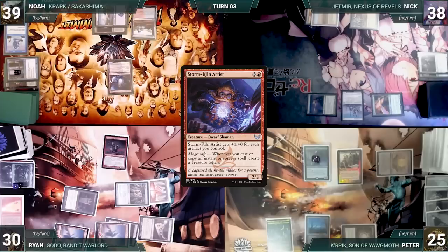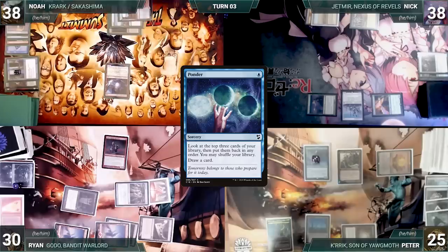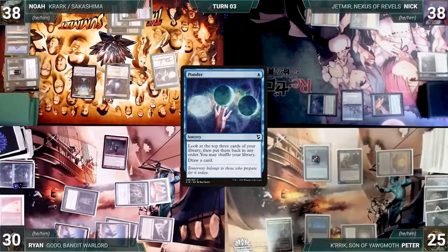Noah casts Stormkiln Artist, then taps Shivan Reef to cast Gamble — Stormkiln triggers creating a treasure. He fetches up a card and randomly discards Spellseeker. He casts Brainstorm, creating a treasure through Stormkiln — draws three then puts two back on top. He casts Ponder, creates another treasure, looks at the top three, doesn't like what he sees, shuffles, and draws. He plays a Fiery Islet and passes.